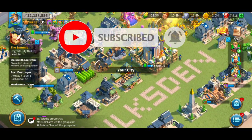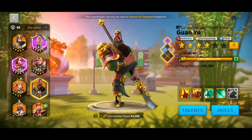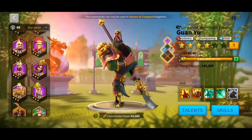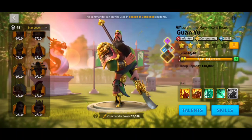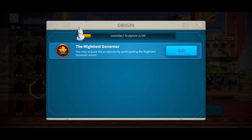Leonidas, as we know, is one of the best commanders in the whole of Rise of Kingdoms. He is a perfect pairing for Guan Yu. Guan Yu has silencing on one of his kills. Leonidas, on the other hand, can do a lot of damage when the opponent is silenced. This is the reason Leonidas is a perfect pairing for Guan Yu. In today's video, I'm going to try and unlock this beast of a commander.